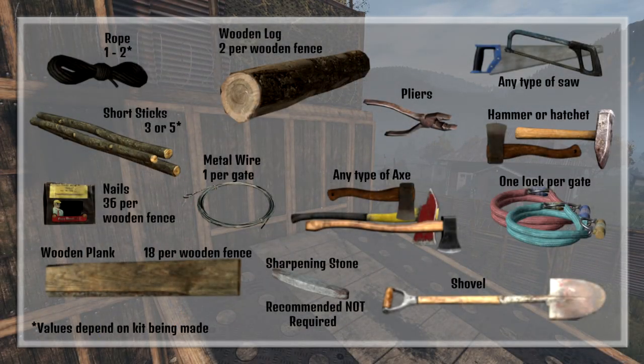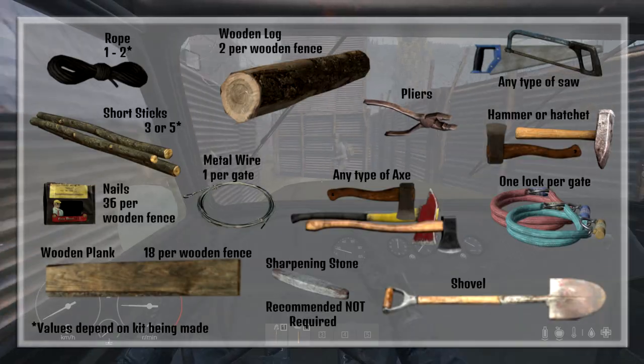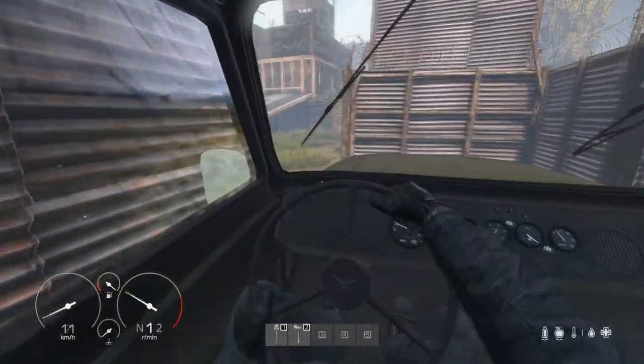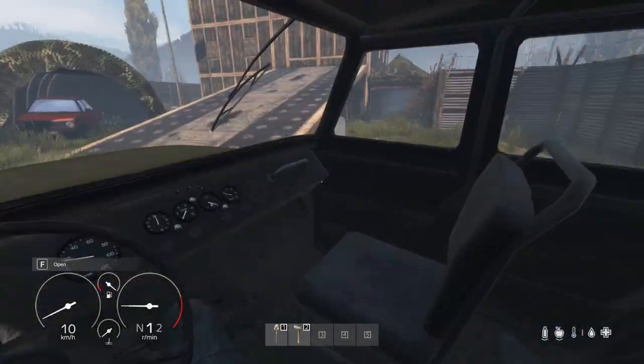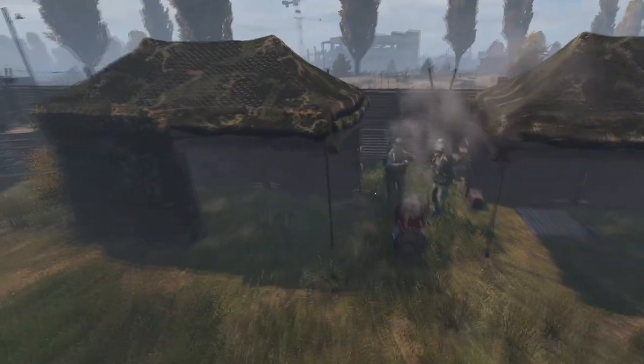The first step is going to be getting your supplies. The supplies you need are listed here on the screen — feel free to pause it and check them out. Due to the large amount of space all the supplies take up, I recommend trying to secure a working car or a few willing friends before you start on your base building journey.